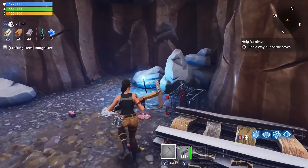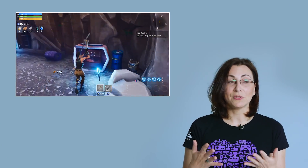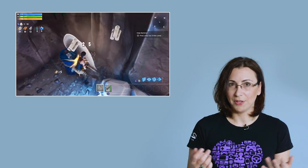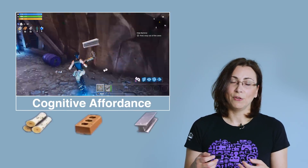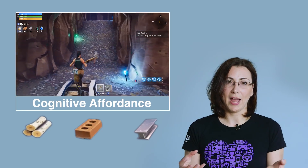Another element in the HUD that's quite important is showing the material that you have. Fortnite is about building — it's a very important pillar in the game — so in the HUD you always see the three types of material that you have, like wood, metal, or bricks. This is what we call a cognitive affordance: you see on the HUD what material you have, and it allows you to build accordingly.